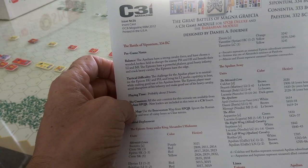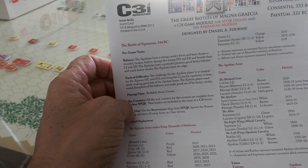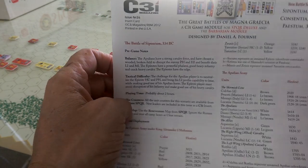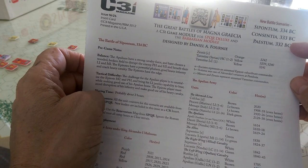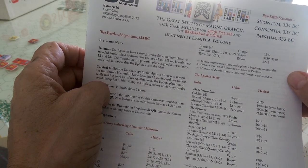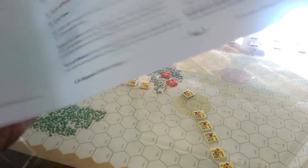Welcome back to Big Board. We're looking at the Great Battles of Mechnegretia, and this is a three-part mini campaign series. We're looking at the last battle, the Battle of Paestum — or Paestum — for 332 BC.